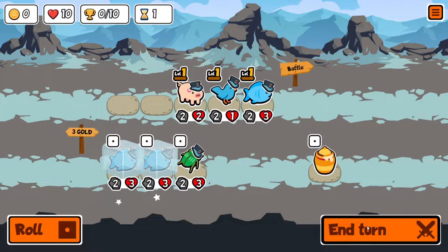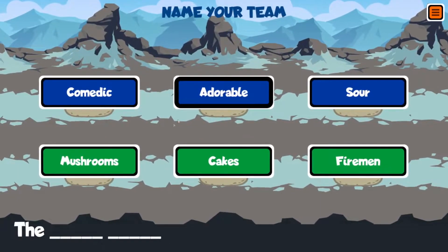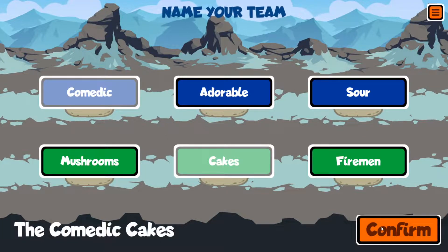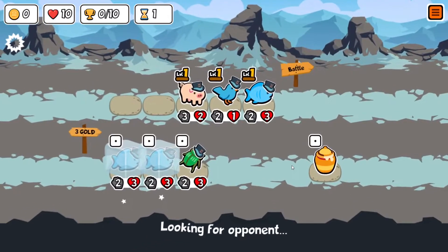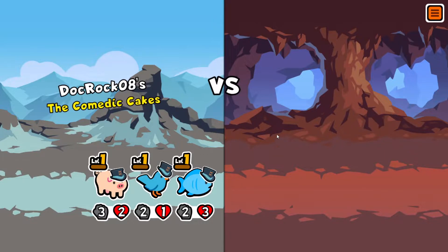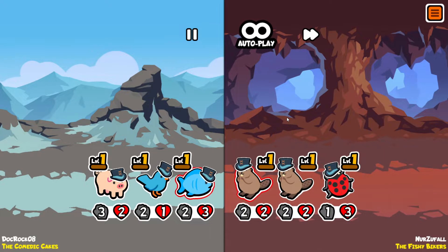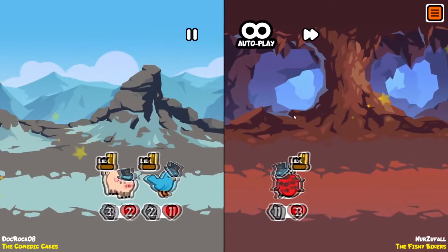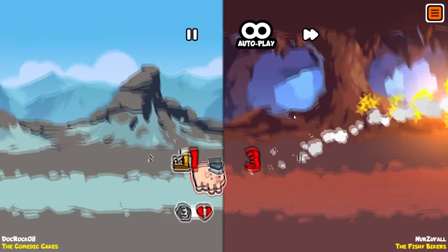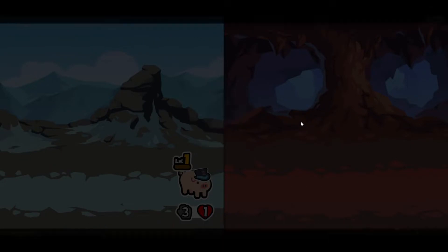All right, let's go ahead and end the turn, pick our name here. 'The Comedic Cakes' — I like the alliteration. We'll roll with that. Looking for an opponent — it's been a while since I played Super Auto Pets. Up against the Fishy Bikers... I think we win these. Yep, that's a win! An early win every day of the week.